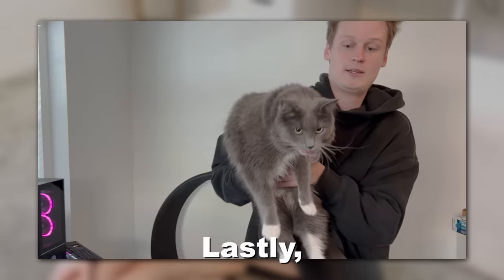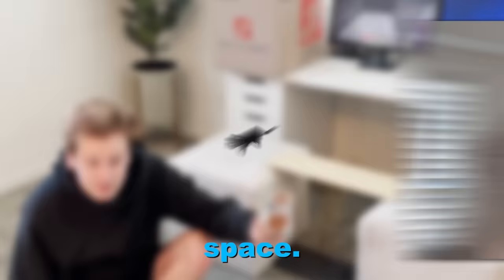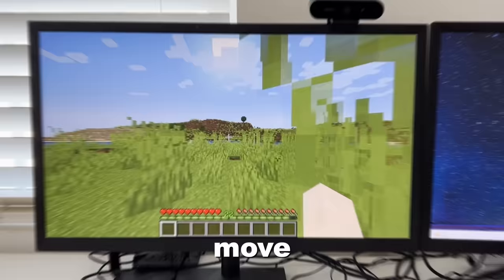Lastly, our next employee is Libra. Libra is a sweet, playful cat that loves to stay fit. She's constantly wanting to play, but she loves her own space. Her job is to run on a wheel so that when she does, it will put pressure onto a walking key and move my Minecraft character forward.